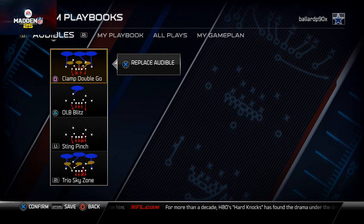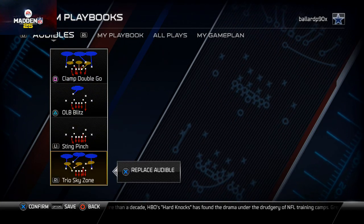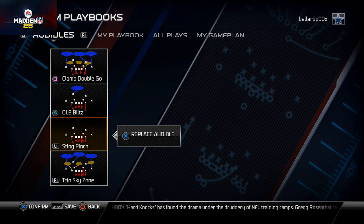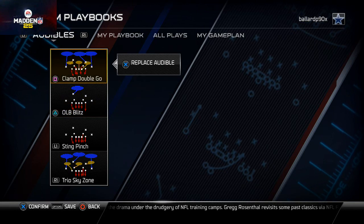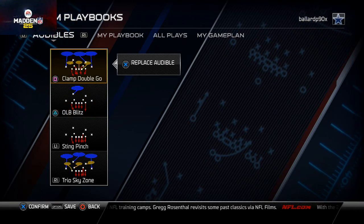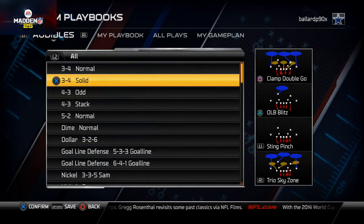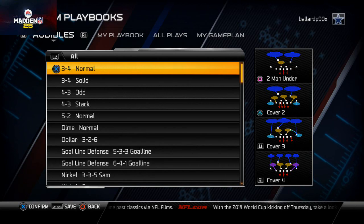If I want to send zone pressure I've got the trio sky. If I want to send man pressure I've got the sting pinch. If I want to stop the run I've got the OLB blitz. If I'm in a short yardage situation and need an x-factor type of zone, I've got the clamp double go. If I want to run some coverage defense and back everybody off, I've got the 3-4 normal. And if I just want to be good against everything, I've got my base play, the cover 3 buzz.